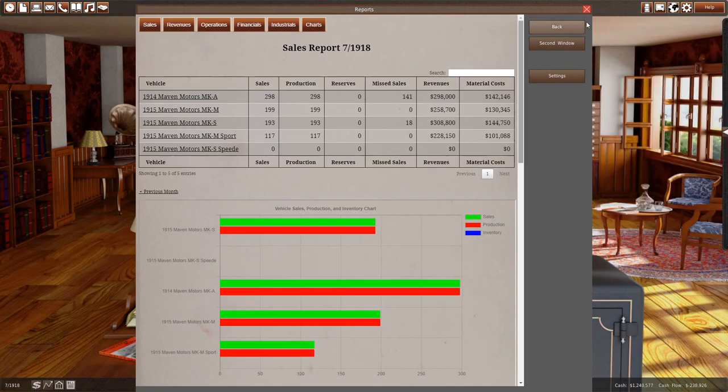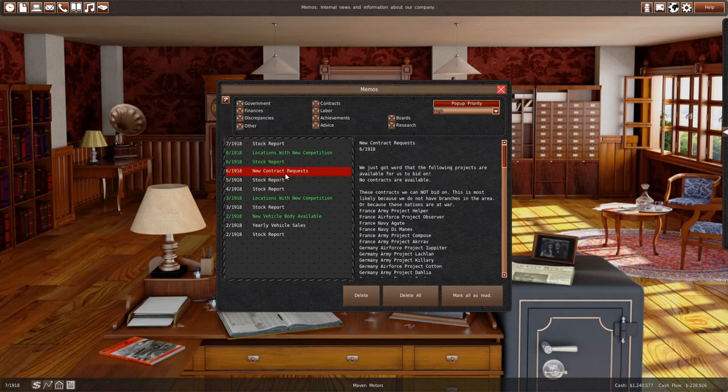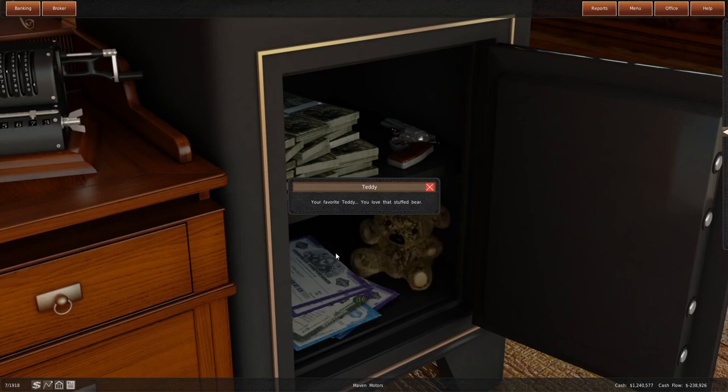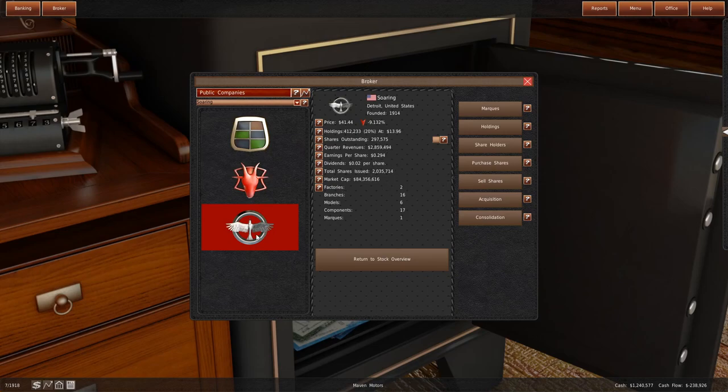We have got our factory built. We're still losing a bit of money. We sold about 8,000 to 9,000 cars last year - that's not bad. We are still investing in other companies like Evade and the Soaring Motor Company, which has actually gone down by a fair bit. Soaring is only doing about $2.86 million in revenue every quarter. We purchased them at 13 and they're worth 40, so we can hold on to them for now. Now we'll sell.